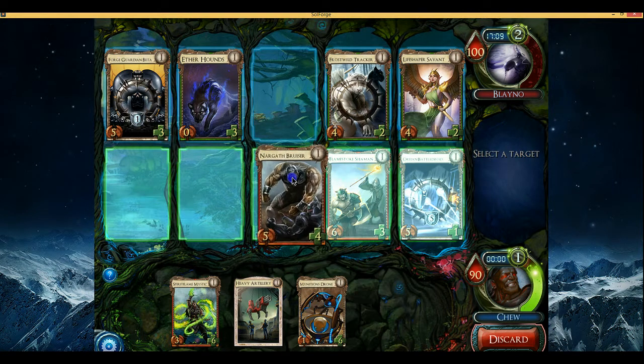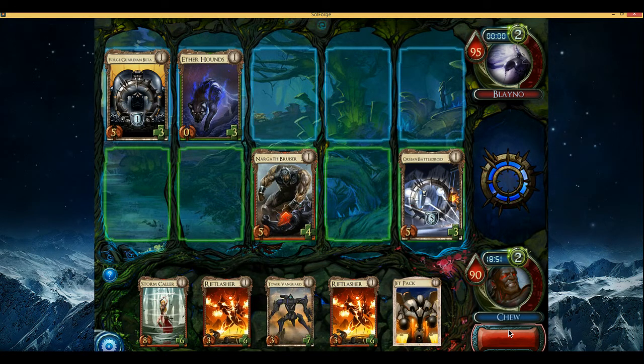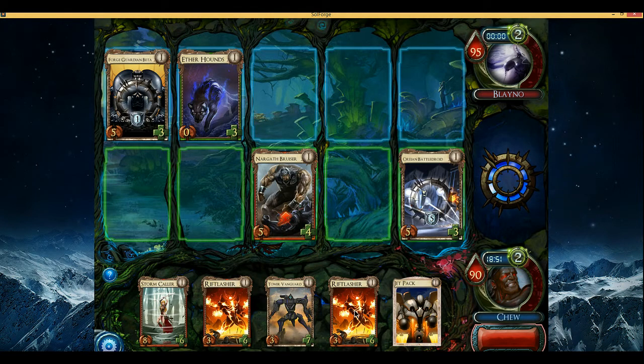I will play Battle Droid over here; it seems like that's a pretty safe bet at the moment. I will use Bruiser on Battle Droid. I could have put it on the Shaman to keep it alive, but this gets in damage and makes my Battle Droid harder to deal with. Got Stormcaller — at least Stormcaller's got a good level-one body and I can try to level something up for later. In addition to trying to be cute with this deck, I also kind of mixed attack and defense too much, so I didn't do enough of either — definitely something to learn from.